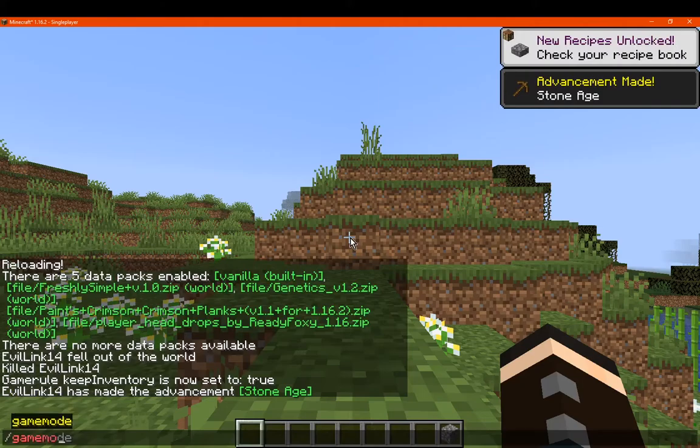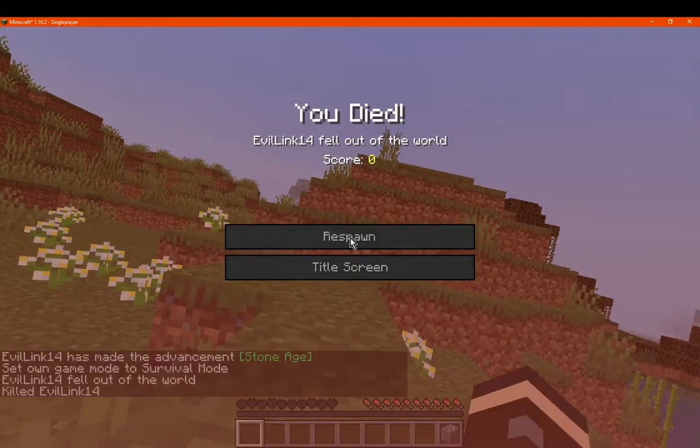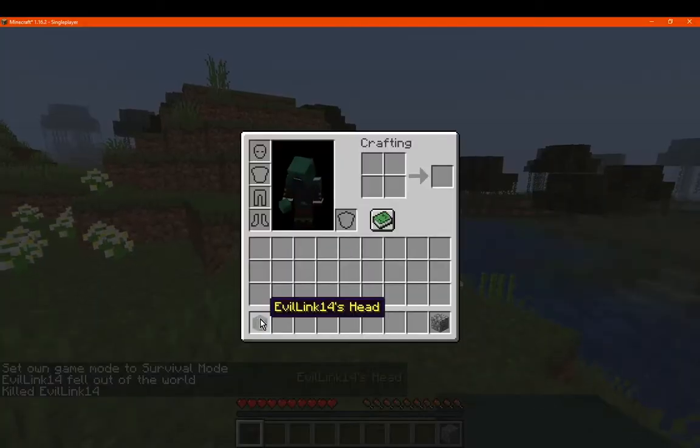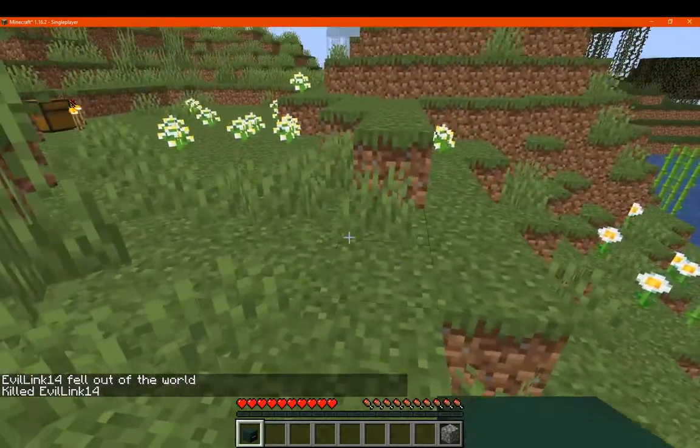And we'll do distance viable, because maybe it doesn't work in creative. Let's do this. And, kept our inventory. There we go. So, since I happened to move to a different biome, I was unable to actually see this.